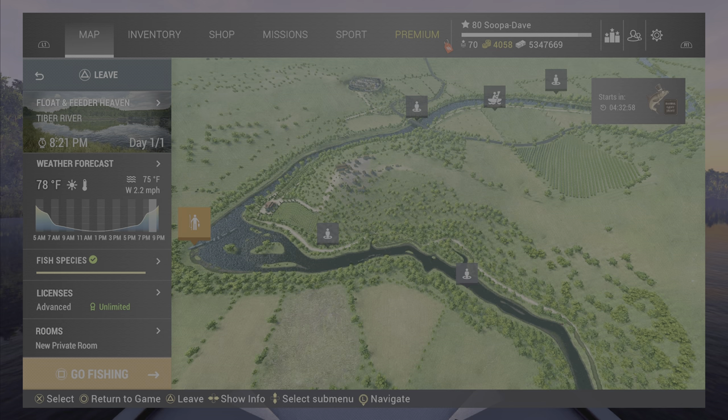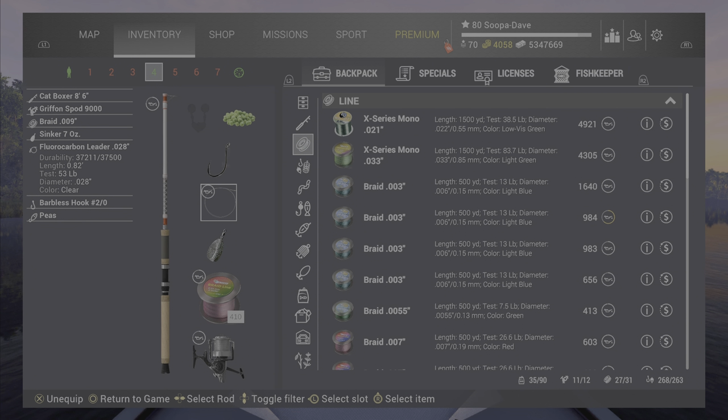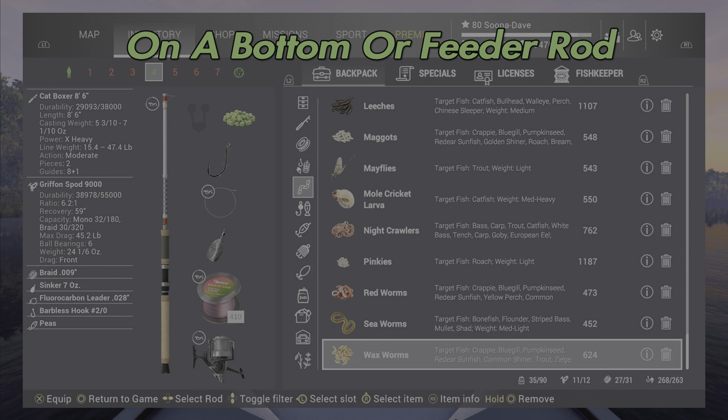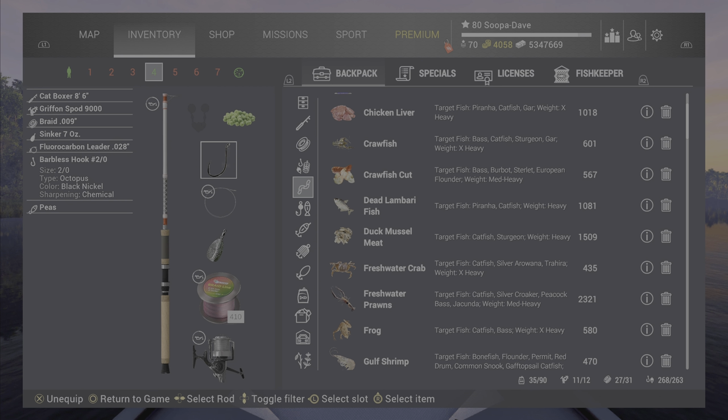Welcome back folks to Tiber River, Italy, here for the Trophy Common Carp in Fishing Planet. One thing to mention: you're probably going to want to wait until you get peas unlocked. You can use worms or duck muscle meat on a number 20 to 40 hook before that, but they are pretty slow.